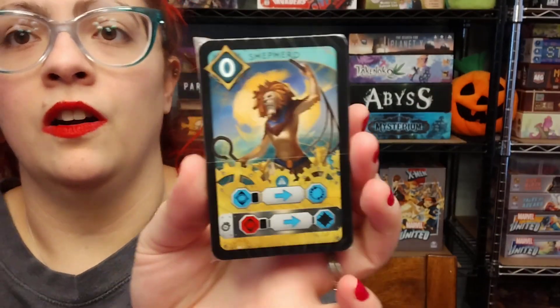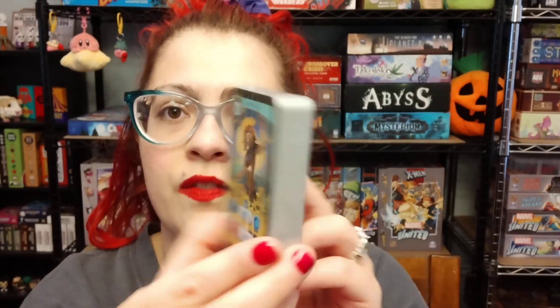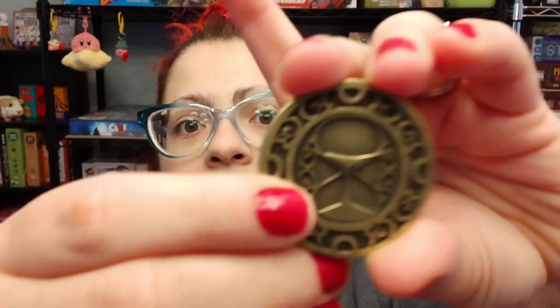Of course we've got our cards. I believe there are three different decks that come in the first iteration of the game, and I'm hoping to see more come out later. Then we have this initiative coin, which is a nice metal coin — it's really fancy, I really like this. But that's everything that's in the box.